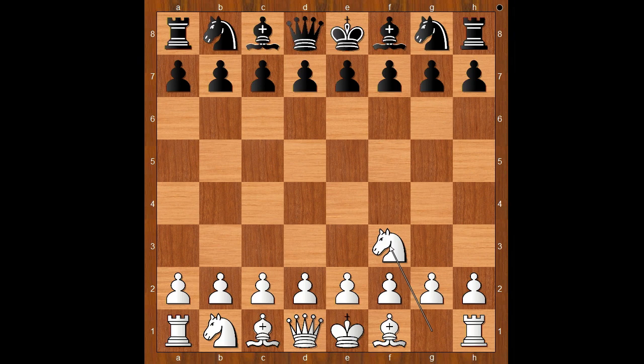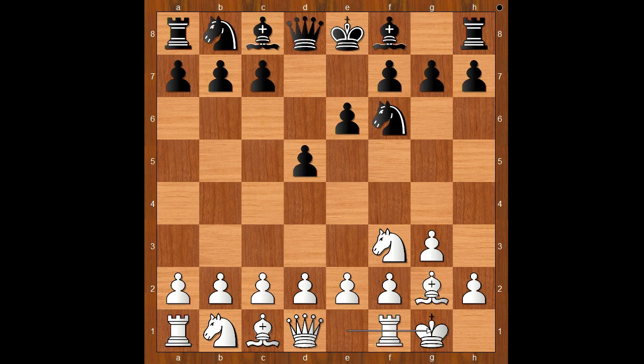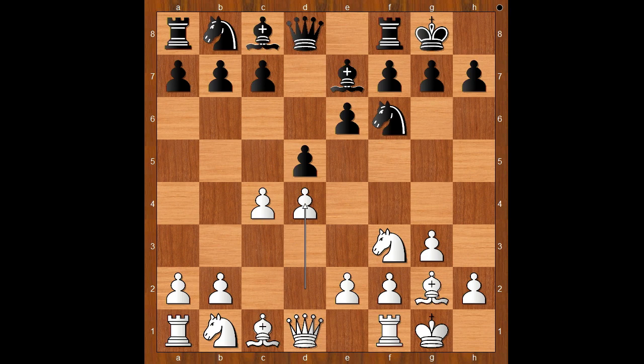Richard Laporte had white pieces and he started with Nf3, the Reti opening maybe. d5, g3, Nf6, Bg2, e6, castling, Be7, c4 — the English opening maybe. Perez castled kingside and now d4, the Catalan opening. dxc4, the open Catalan.